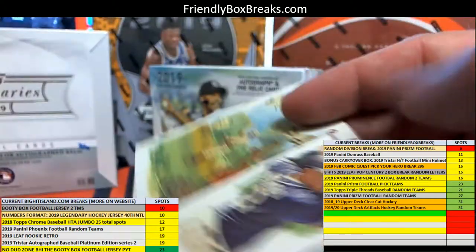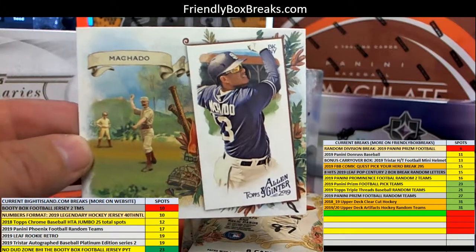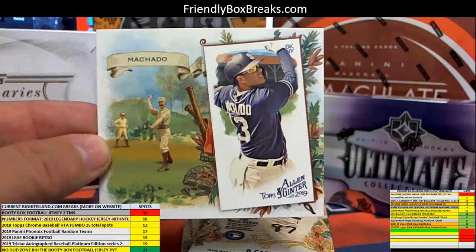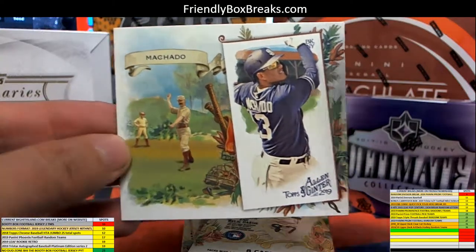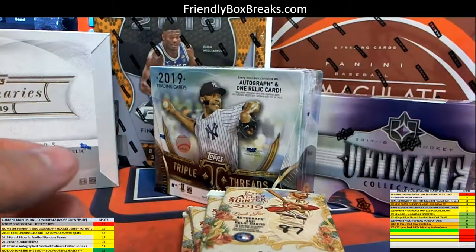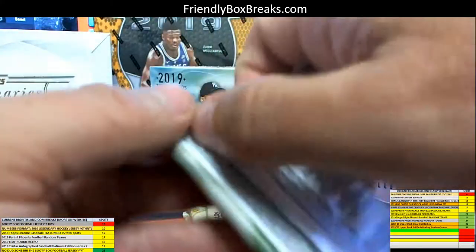You got an oversized card here — Manny Machado. Let me get this stuff off your screen so you can see your goodies, man. Manny Machado oversized. All right, this is going to be pack 87.